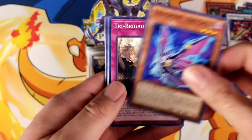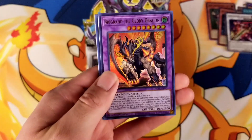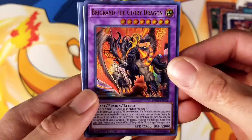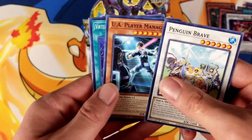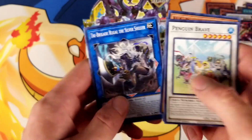Okay, Raid Raptor Heal Eagle, Tri-Brigade Oath, Awakening of the Possessed, Mutant Blast, Brygran Ultra Rare — Brygran the Glory Dragon. That actually looks really cool. Penguin Brave, UA Player Manager, Virtual World Gate Xinglong, and Tri-Brigade Rugal the Silver Sheller.